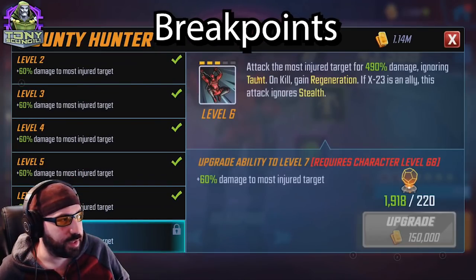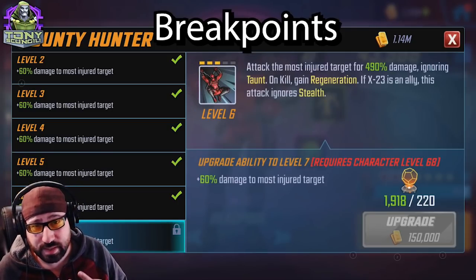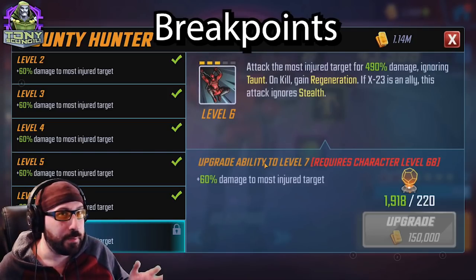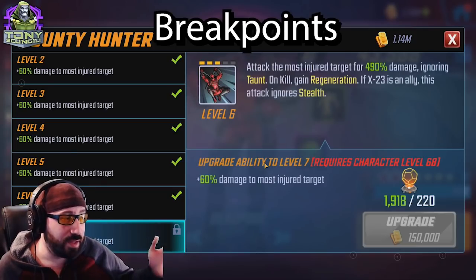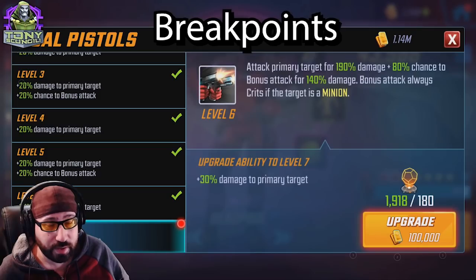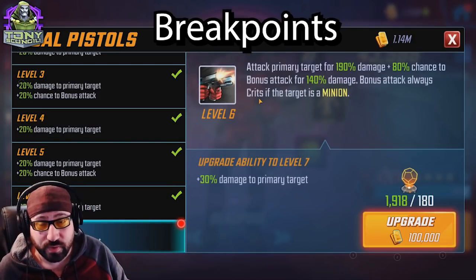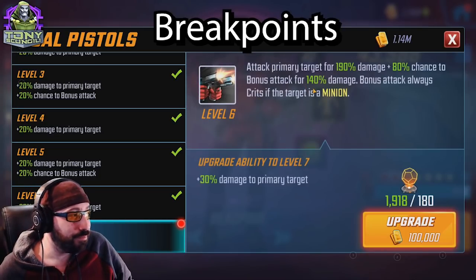Hack and Slash is a rebound chain — if Domino is an ally, this attack cannot be countered. His kit loves killing minions, applying bleeds to them. His attack-the-most-injured ability ignores taunt on kill, gains regeneration, and if X-23 is an ally, also ignores stealth — great for targeting stealth characters like Thor or Hela on the Asgardians. If you need that extra damage there, track it and see. Dual Pistols gives bonus attacks that crit if the target is a minion — great against Fury/Shield/Coulson or Merc teams — but his kit really didn't explode with this team.